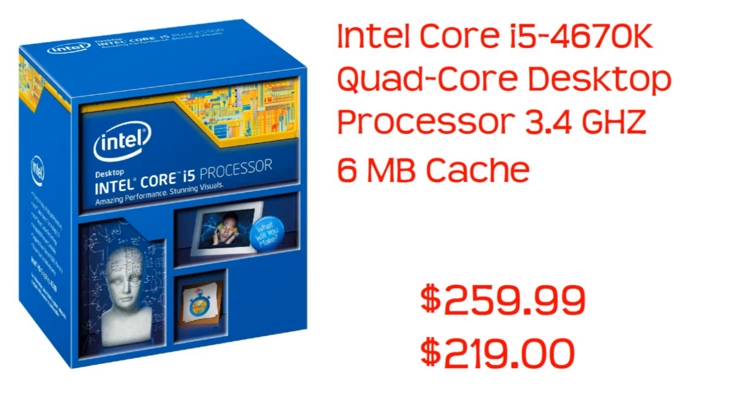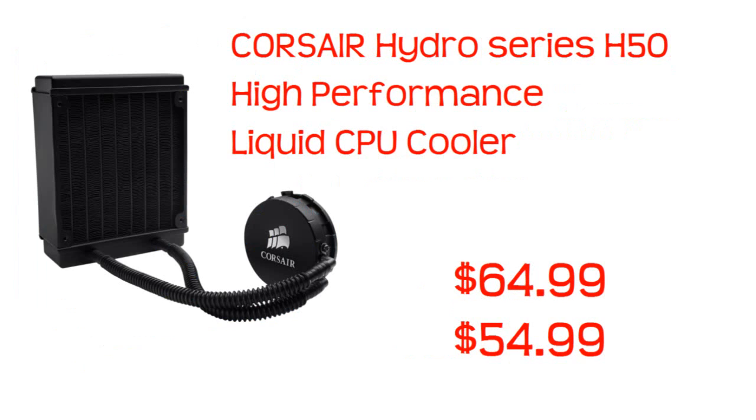Now let's go to the CPU cooler. This is a Corsair Hydro Series H50 high-performance liquid CPU cooler. Just by the picture it looks beautiful, and it's small enough to fit in this case — you don't need a long one like the H110 or anything like that. The original price is $64.99 and the sale price is $54.99, so a $10 discount. Corsair makes really high-performance coolers, PSUs, and much more.